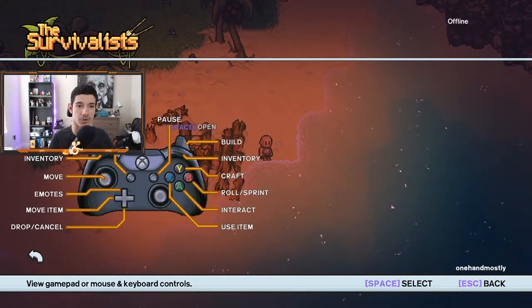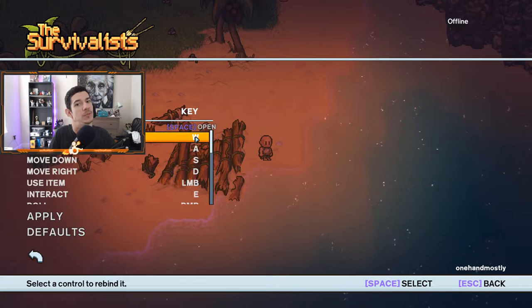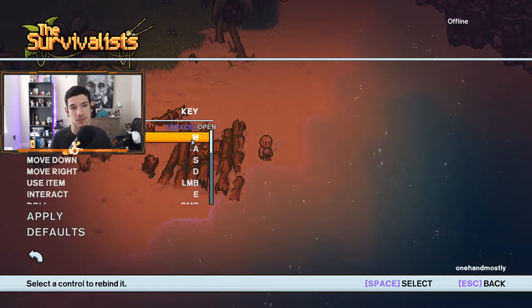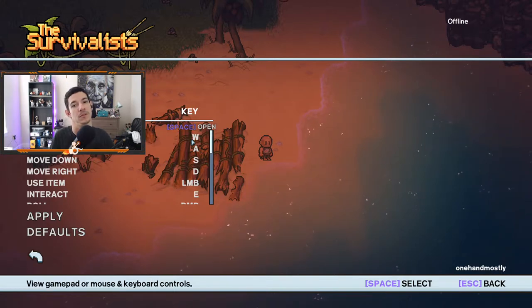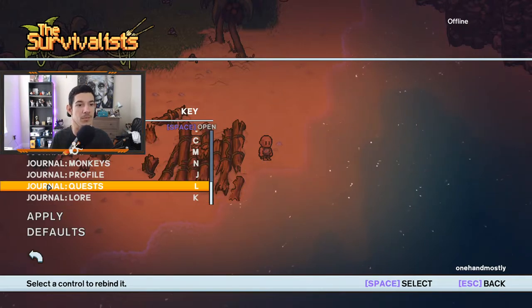Here are the inputs for the controller — you're not able to change any of them for controller. We are at the keyboard inputs now, let's see if you can change them. Double click, space to select... it goes to the top. Nope, doesn't work. Okay, it says you can — you should be able to. Maybe there's a bug.